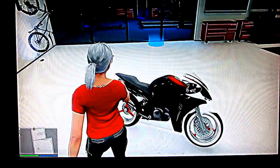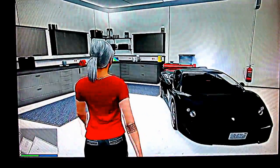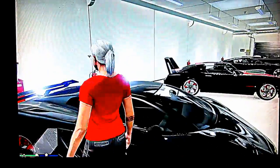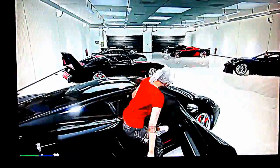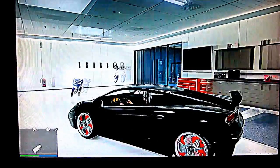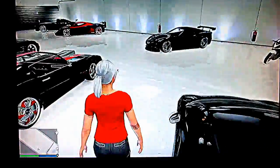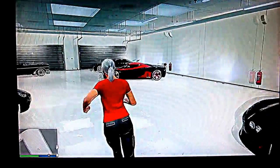Next up we got my Coquette, metallic black with pearl red. And also my Double T. Last but not least is my Pegasi Vaca. This is one of the cars I didn't get until later on in the game, probably about level 50 I'd say.